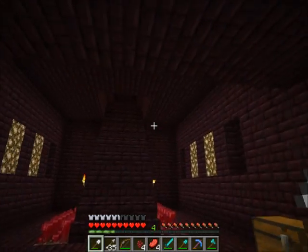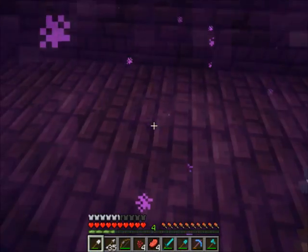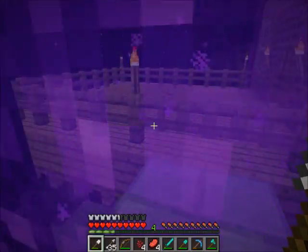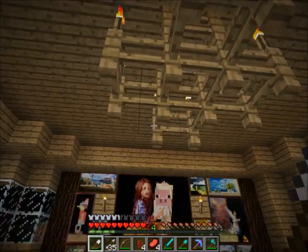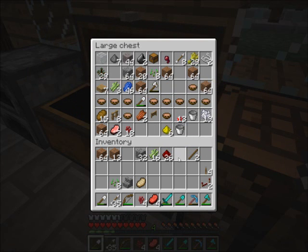I was going to do a video on the nether, but I watched a video the other day and it made me want to try something out to see if it still works. I really want to try to find an abandoned mineshaft. Some of you might know this glitch — it's in the game, totally legit, no mods or anything. I'll probably also end up using the stacking signs glitch later, but not right now.